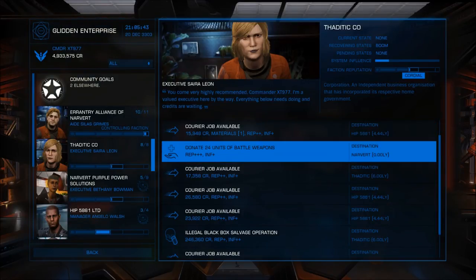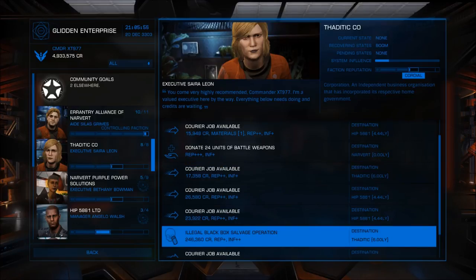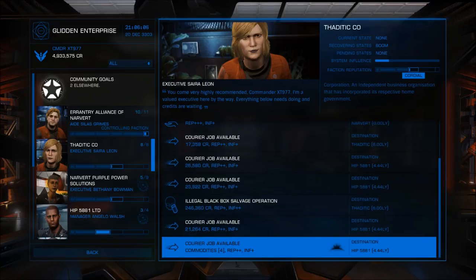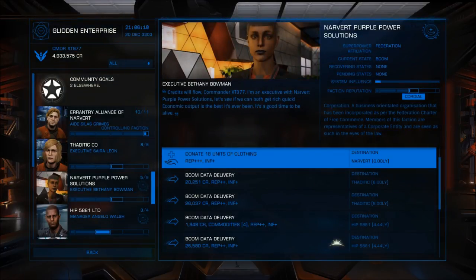Courier job — donate 24 units of battle weapons. See the cross? Charity mission. You don't get paid; all you get is reputation. Similarly, donate 18 units of clothing — same deal.